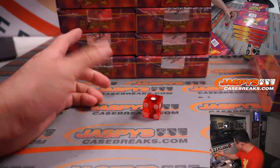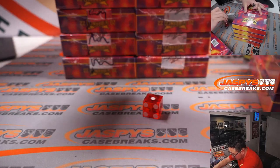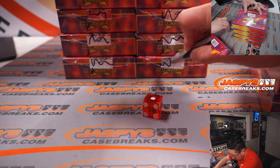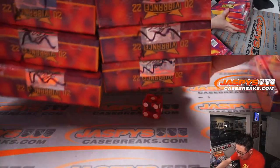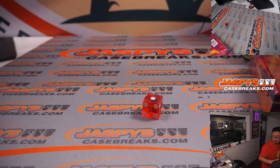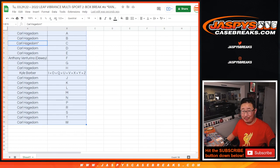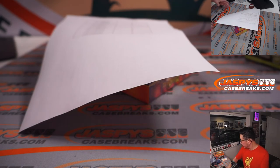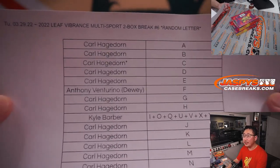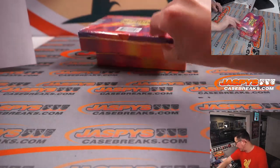We'll save these boxes for next time. We'll put squiggly marks on the silver sticker so we know it's all from the same case. We're going to pause the video. When we come back, we'll see if there are any trades and then we'll have the break. Welcome back everybody. No deals were done. Two box break number six — two boxes from a fresh case. Let's see what we've got here.